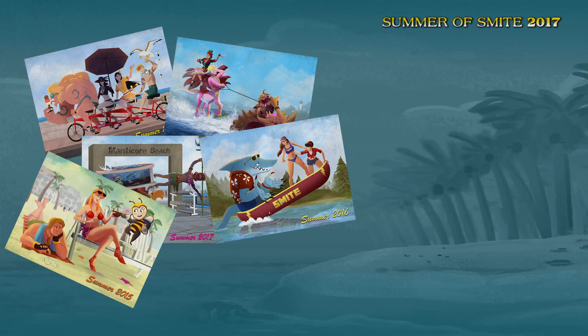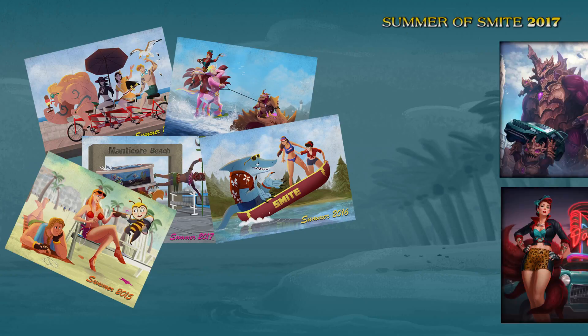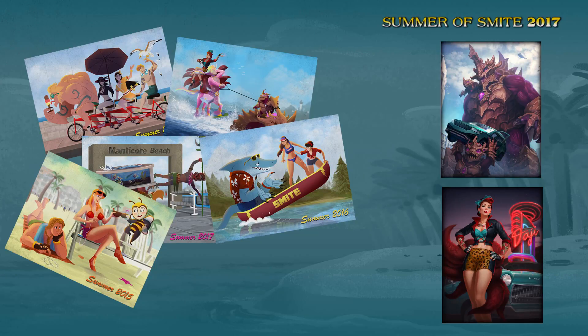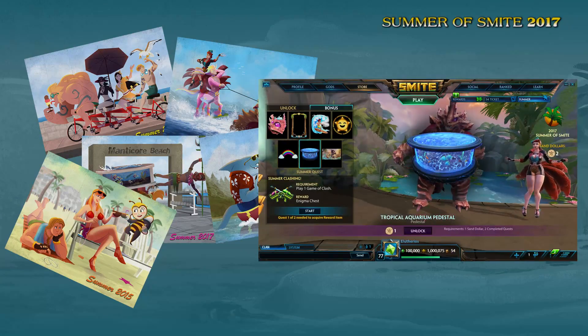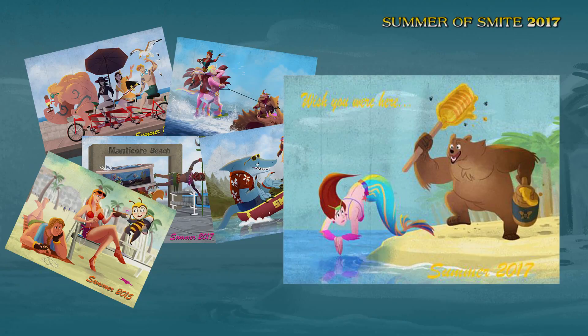Summer of Smite is arriving in 4.13 with skins and rewards. The first two skins, Kaijumbo Kuzumbo and Foxy Lady Dodgy, have already been revealed with more to come. Complete two quests after picking your bonus reward to unlock it, like the Summer of Smite Aquarium pedestal. After collecting all eight skins, you'll unlock a limited skin for Bacchus.